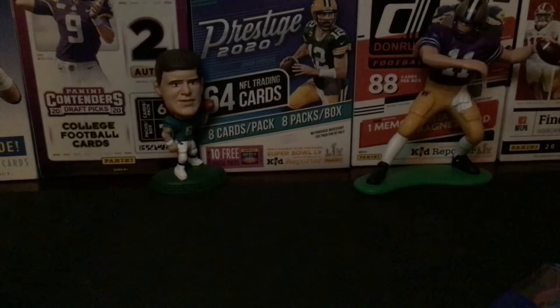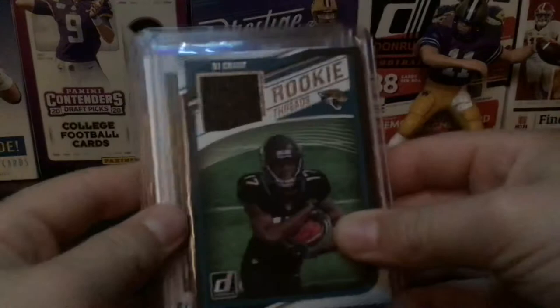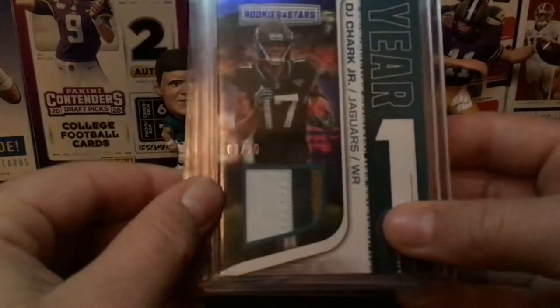Next we'll do jersey cards, and here they are. My first one I ever got was a Rookie Threads, and this is how DJ Chark became my PC — because I had multiple DJ Chark cards. So this is a Rookie Threads. This is a Rookie Ticket that I got in a lot, which was the Josh Allen Chronicles, the Minshew Chronicles, this, and then two more autographs for $16. And then I got a three-color patch, number 3 out of 25, for $9, on sale at a card store.